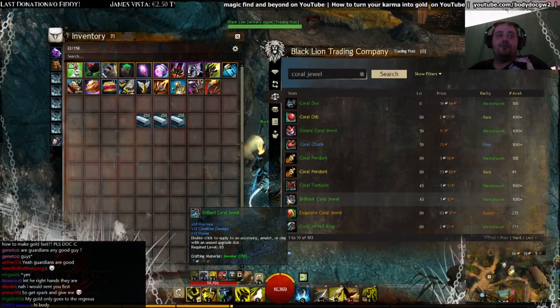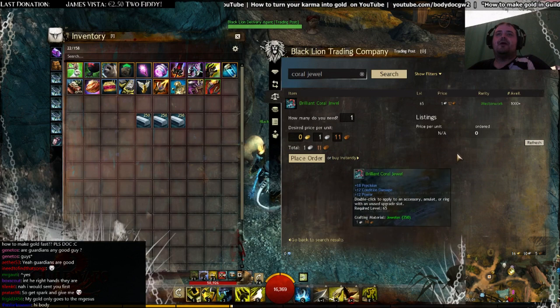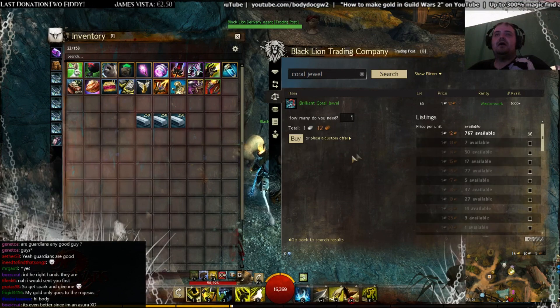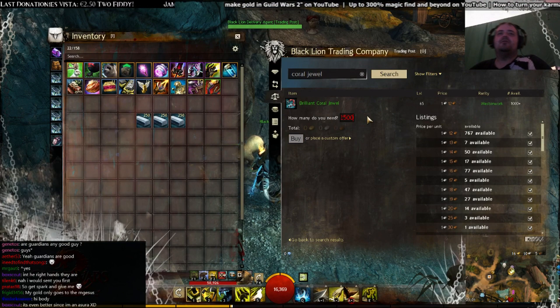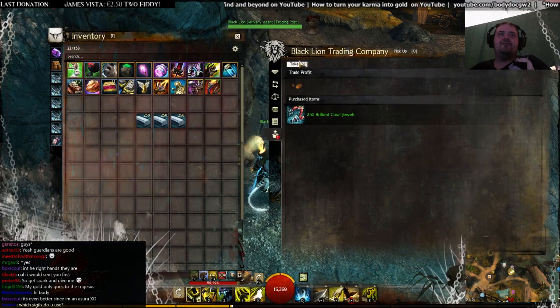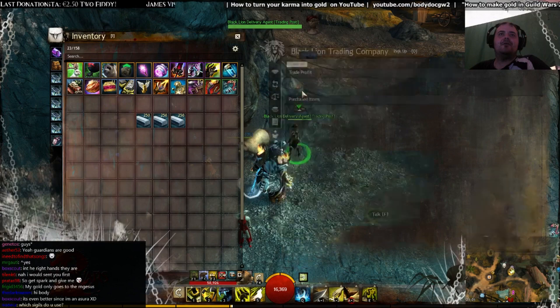You need the Brilliant Coral Jewel. The base price right now is 1 silver 11. I'm going to buy 250 first — that's 2 gold 80 silver — which will be enough for me. Let me grab those Coral Jewels.